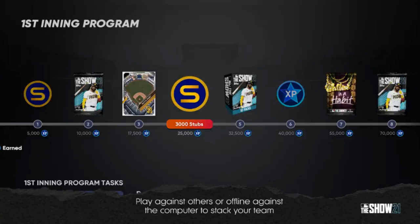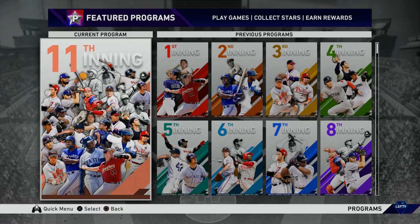Another thing I wanted to talk about is the First Inning Program. We get a glimpse at what it could potentially look like, and it looks to me like stages of XP rewards. We have some XP that will eventually go to our universal profile — I would assume that would still be in the game — and we also want to keep in mind that inning programs may not be linked with program stars.